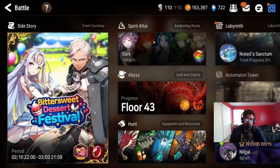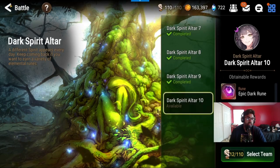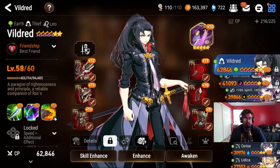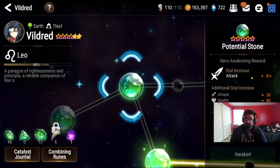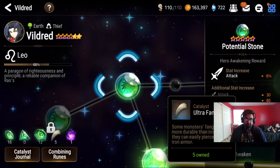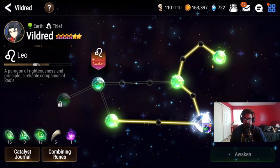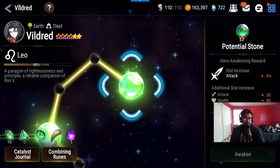Next is Spear Altars. You'll need to do these to get runes, and runes are used to get more red stars on your characters — which means awakenings. Awakenings give your characters better stats: better attack, defense, HP, depending on the character. For example, Vildred's awakening gives 6% more attack. You'll also need catalysts, which I'll cover in a separate video. These runes and catalysts are important to max-awaken your characters throughout the entire game.